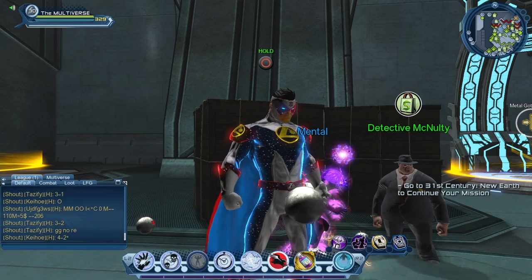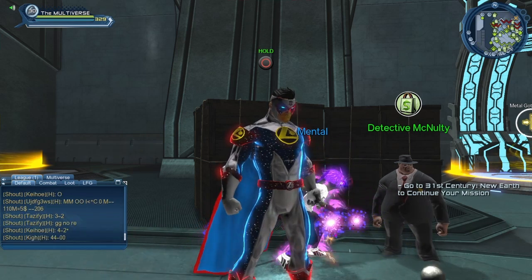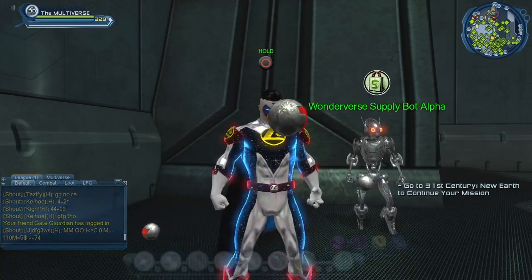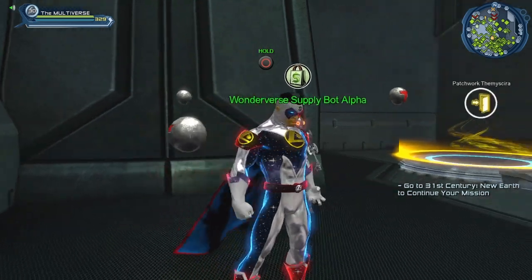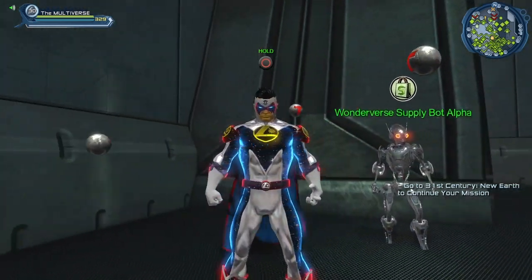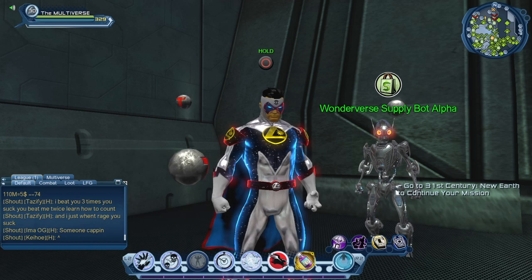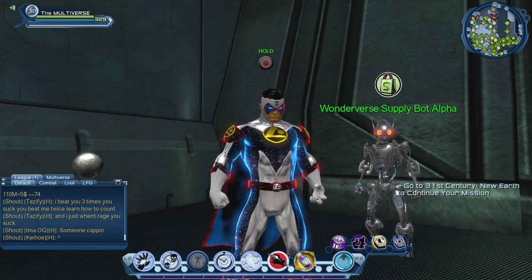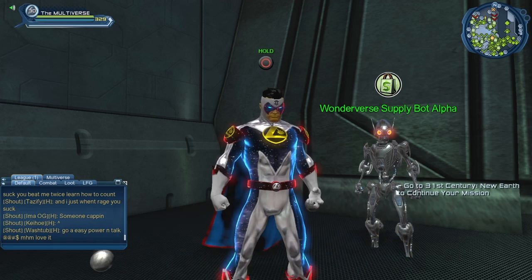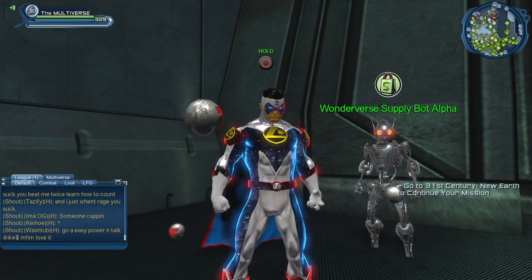That pretty much covers Detective McNulty and the accessories we can get using source marks. For the next few accessories, we will take a look at the Wonderverse Supply Vault Alpha, which is part of the Wonderverse DLC. For the Wonderverse missions, you need a combat rating of 299. Eventually you will be able to use source marks to purchase items from the Wonderverse Supply Vault Alpha, but that will be sometime in the future — probably late next summer or late next fall.